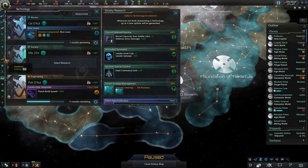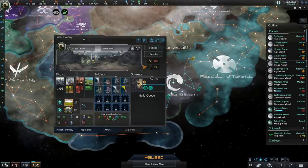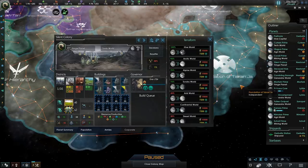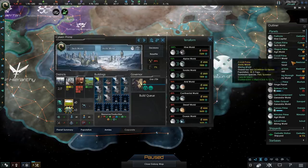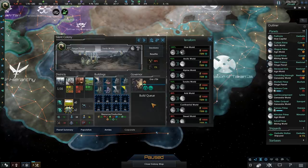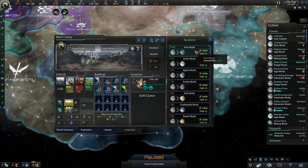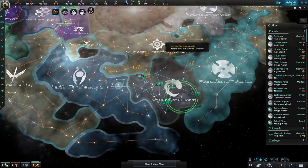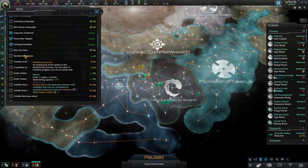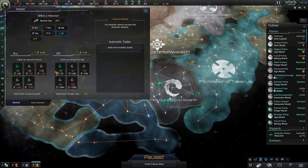Awesome, we have finished researching Climate Restoration, and now we can go ahead and choose Hive Worlds. Perfect — now we can start terraforming our worlds, and this is gonna be actually quite expensive. For tomb worlds, terraforming into a Hive World is the same as terraforming into any other world in terms of time and resources. However, for normal planets, Hive Worlds are noticeably more expensive. We're going to prioritize our top tomb world with 34 pops, sell off some resources to get the necessary energy, and order the terraformation. Boom — it's only going to take us 20 years. Terraforming gases will help reduce that time, so let's purchase some gas and be on our way.